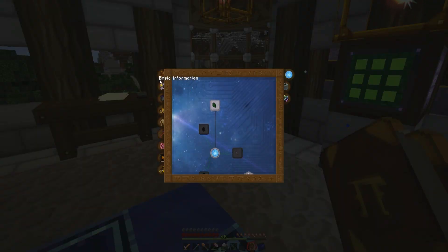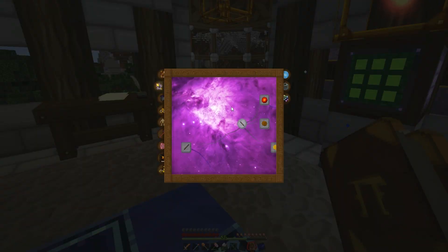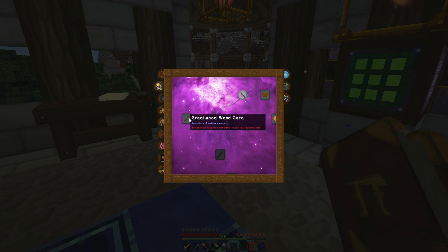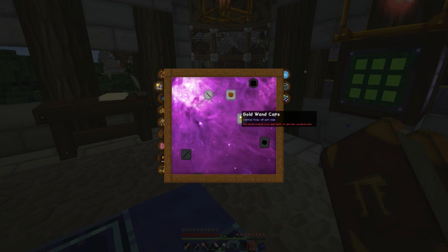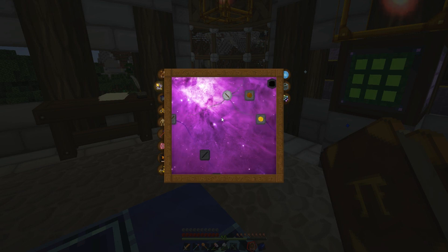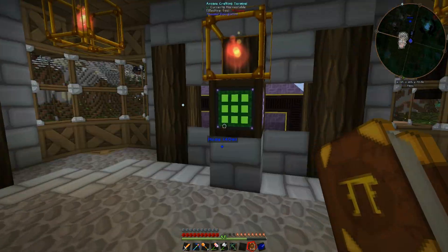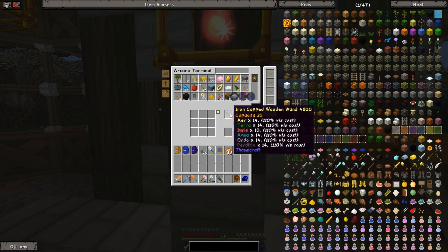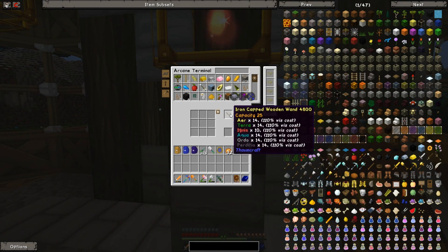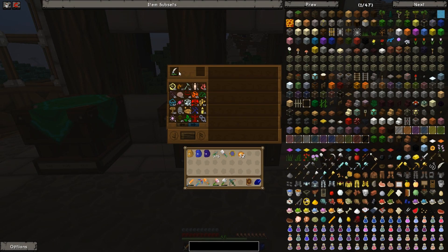On the tech side of things, I also kind of want to get into enhancing my thaumaturgy stuff. I wanted to get this Great Wood Wand Core and also these Gold Wand Caps researched and taken care of, just so I can get a better wand. This iron wand costs 110% normal vis in order to actually do anything. So I'm going to go ahead and do that — let's get started first and foremost.